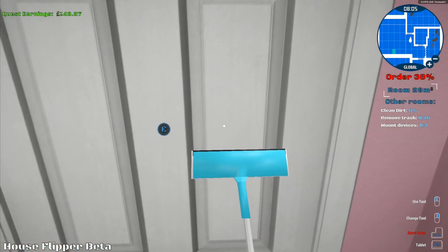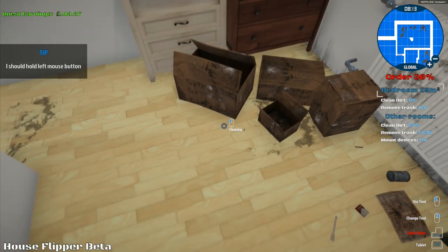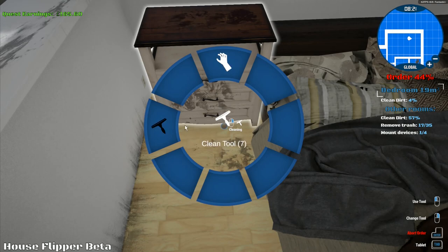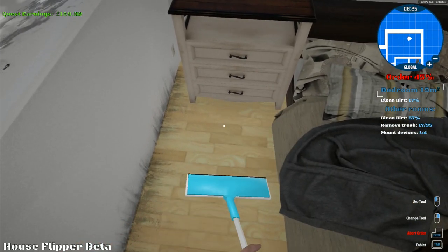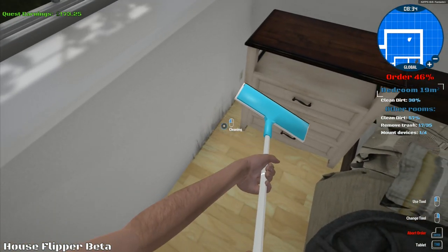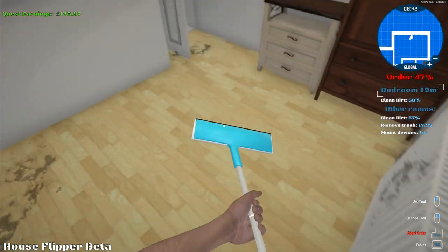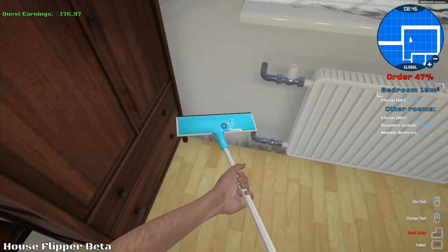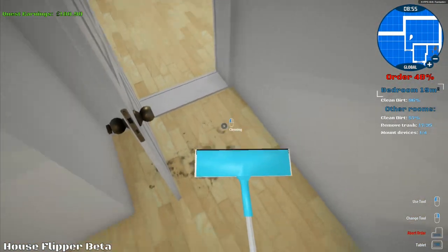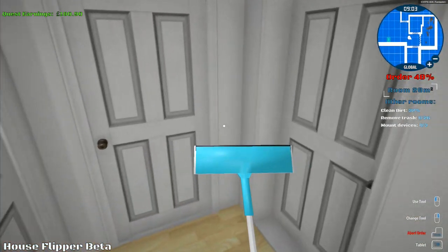We've got other rooms. Going into this one — what is wrong with you, dude? Seriously? We remove all of this trash and there are some bits up here. Now we can go to cleaning this room. It's just dirt left in here. Let's try cleaning the bed — I don't really want to touch it, it looks a bit grim. We've got mold all over the walls here. This is disgusting — I know that mold is not always your fault. That room is now done.